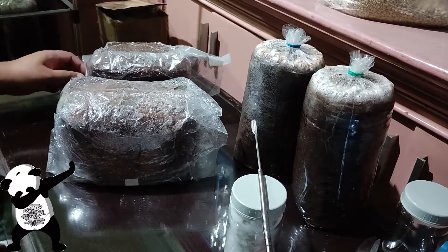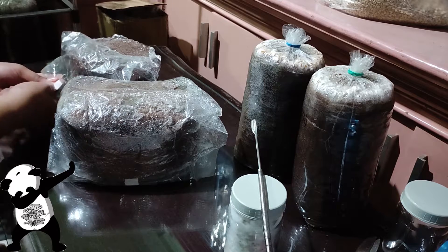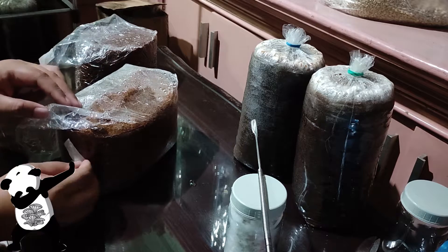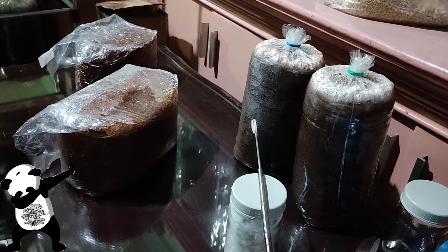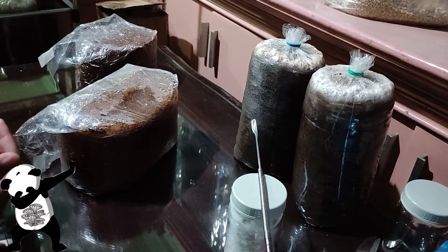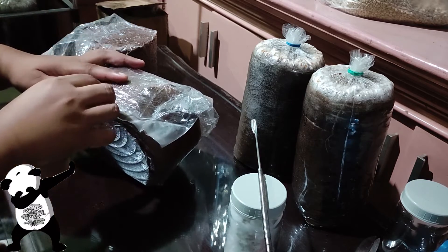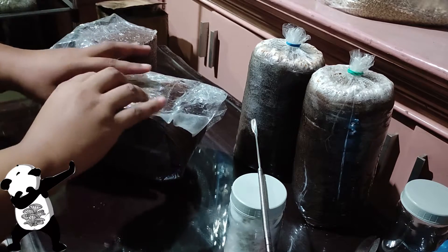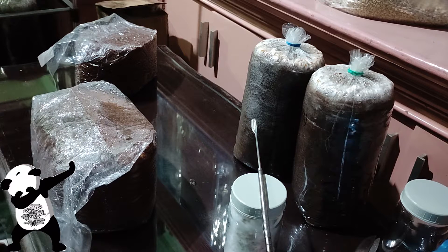I think this is the first time I've documented using F2 as spawn, but I did use it before. Usually I use F1 because I have a lot of F1. But sometimes when I make sterilized grains and I don't have enough F0 to transfer, I use F1 — that's why I'm able to have F2. I only have four of these right now. But you can definitely do it — if you don't have much F0, use your F1, transfer to your grains to make them F2, and they're gonna work just fine.